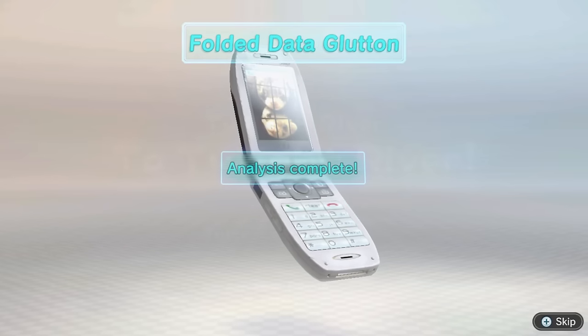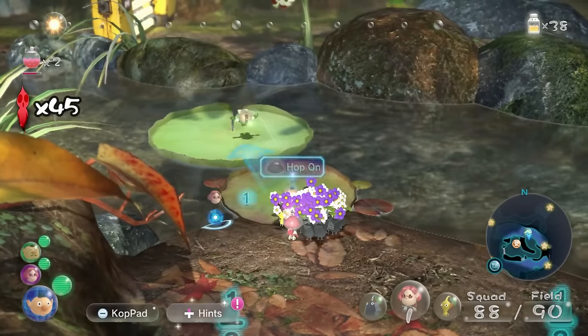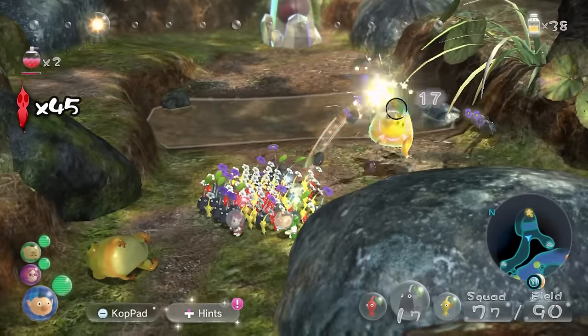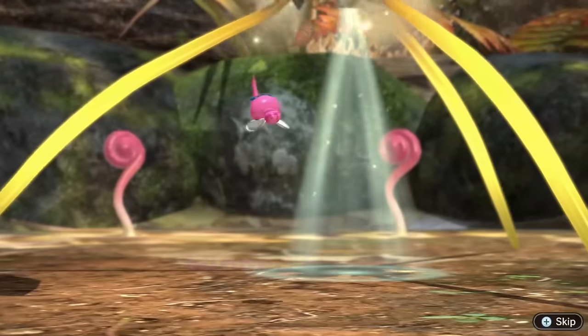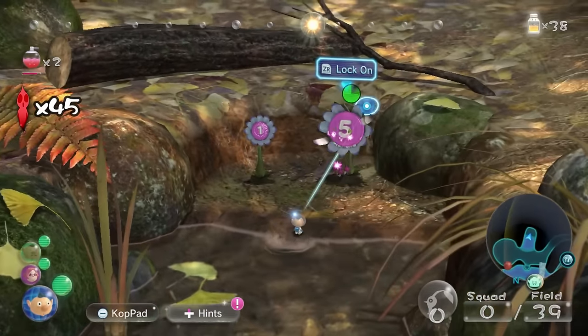With the Folded Data Glutton acquired, we can now gain access to the fourth area — the Twilight River. This area introduces us to the Winged Pikmin, which can fly, making the dangers of water even more obsolete, as they can just glide and carry treasures across it. Surely this must be a dangerous area? Well, in comparison to the others, you could say so, but in the grand scheme of things, it's definitely nowhere near the worst.